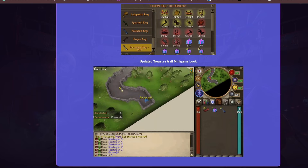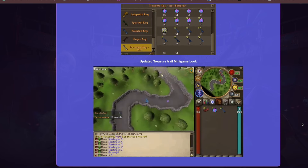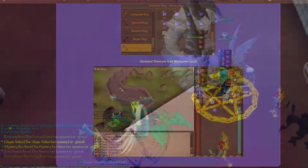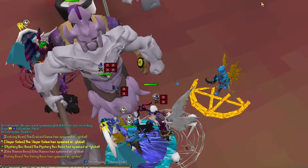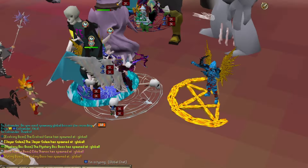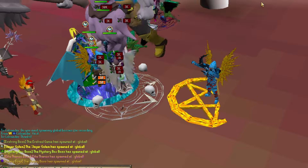They have also updated the Treasure Trail minigame loot. This RSPS is the number one best custom RSPS. This is the arena of the world bosses, where all the masses gather up and fight these bosses together.